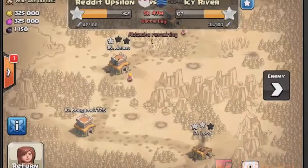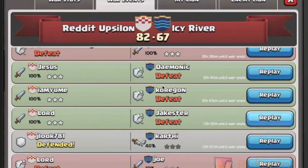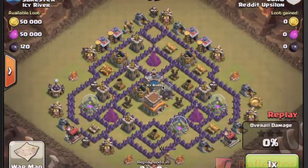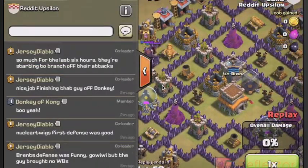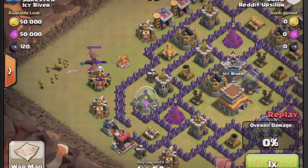Next attack is Lorde, coming up here in a second. He's going to be using Hogs again and he's going to get 100% again. You'll see this base is maybe a little less ideal for Hogs with all the empty spaces around — more probability for spring traps. But it's a Town Hall 8, so lower defenses and less defenses in general, so it's not a bad pick either.